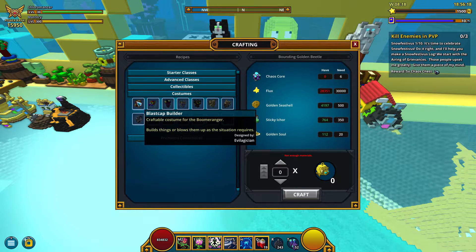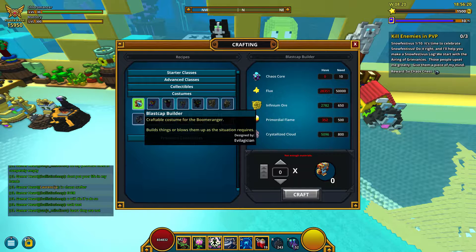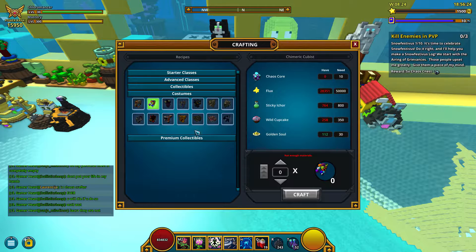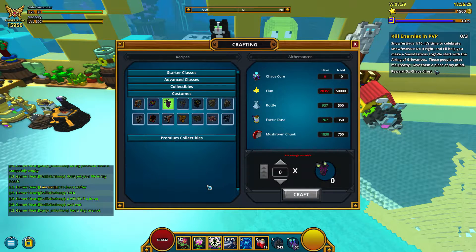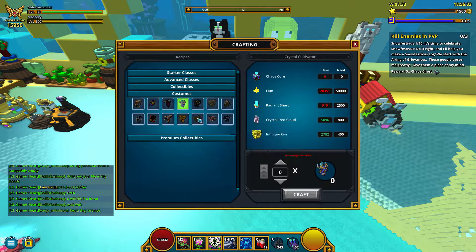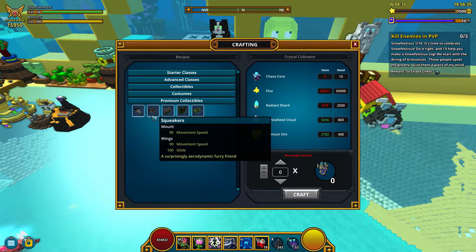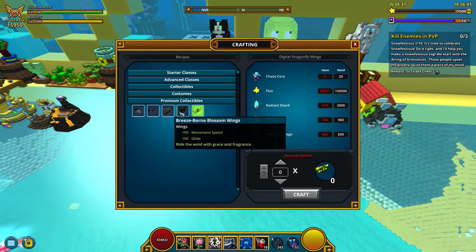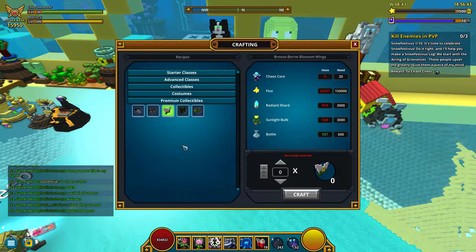And next one is the costumes — now we can craft costumes too. There's a chloromancer one, but it's a bit too dark for me. I kinda like this crystal one, I will craft that at some point. And we also have some premium collectibles like wings, but they cost quite a lot. You can check the craftable stuff yourself — you only need the chaos crafter.